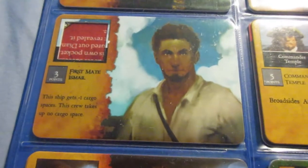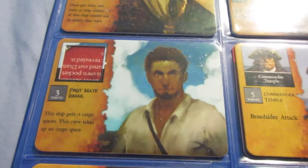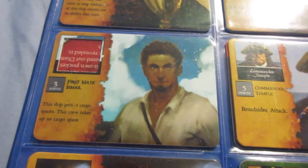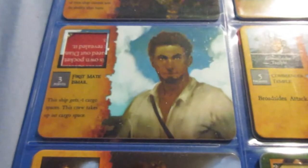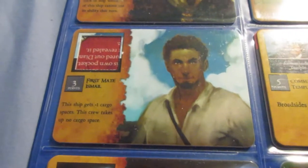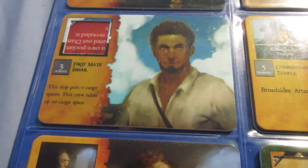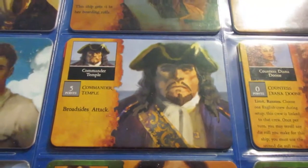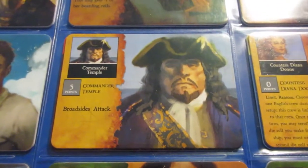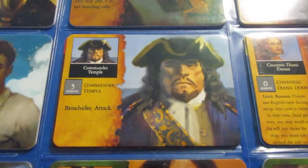First Mate is actually pretty cool, especially because there aren't that many great English gold runners — he can make a decent gold runner even better. I wish this ability was 2 points; it's kind of difficult to fit into the build total. But if you're planning on using him from the start he can be pretty useful. I don't like paying for broadside attack — I like Commander Temple's Spanish Main version better.